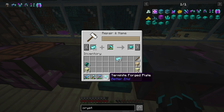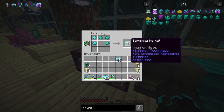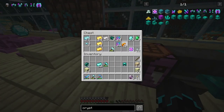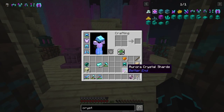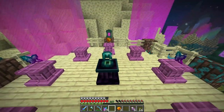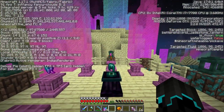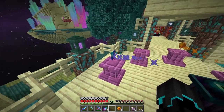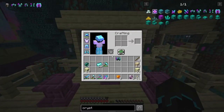I need five terminite forged plates in total just for the helmet. With this I can now go to the crafting table and make the terminite helmet. Now with the terminite helmet I can combine that with the crystallites as well as the amber. I'll turn the raw amber into amber gems - four of them. Now I should be able to combine all of this: this in the middle, this on top, and these on the sides. Direction is important - and there we go, the amber gems and crystals are being infused with the helmet. The crystallite helmet - this is pretty awesome!